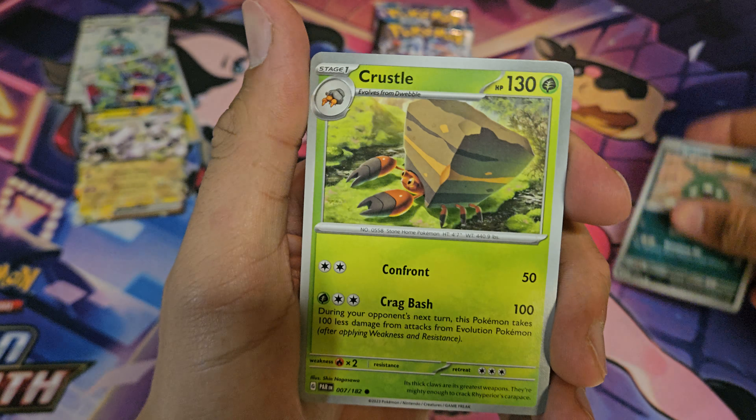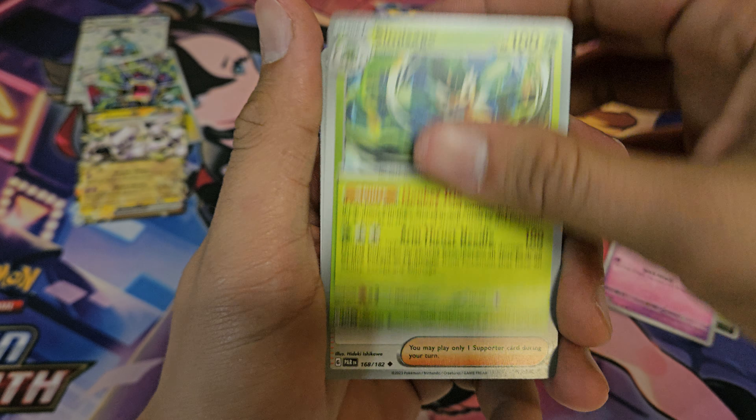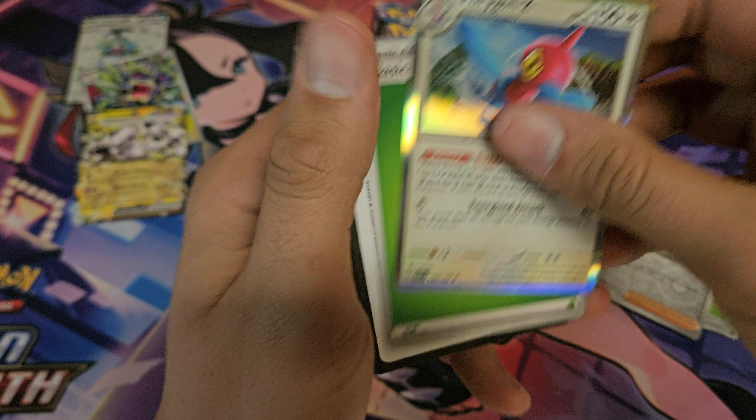We got Trubbish, Crustle, Onyx, Litleo, Simisage, Norman, Orthworm, Dwebble, Norman, and Porygon Z.